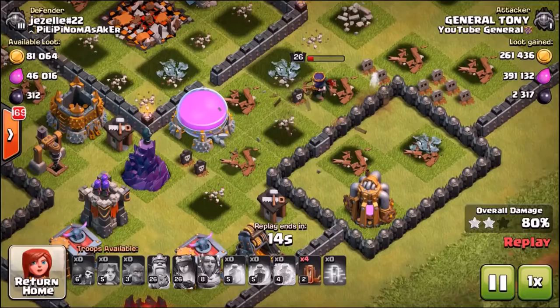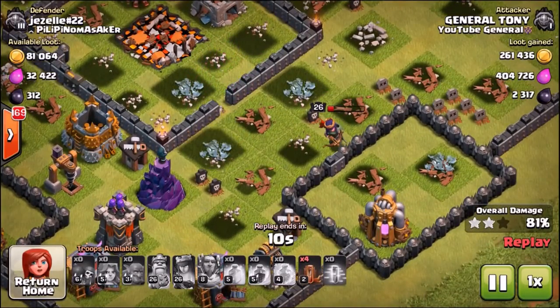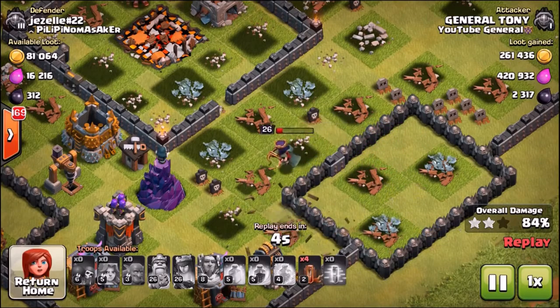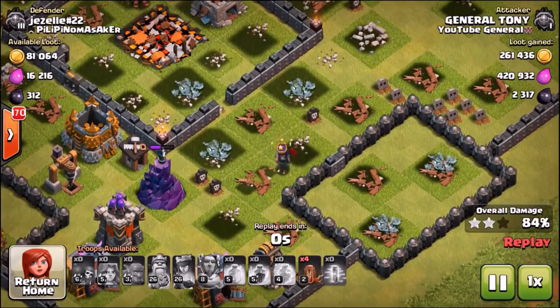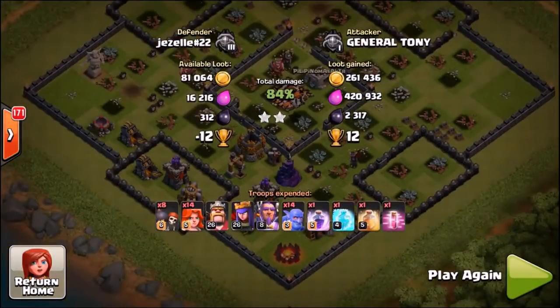The Queen is actually going to clean up that elixir storage and get a couple more percentage points. If you agree and think the bowlers need to be completely changed — the whole troop, the dynamics and mechanics — comment down below hashtag 'the bowler sucks,' because it really does bring nothing to the game.